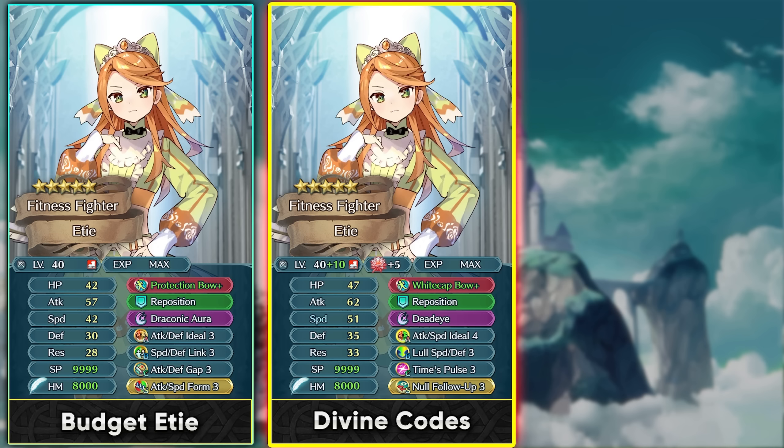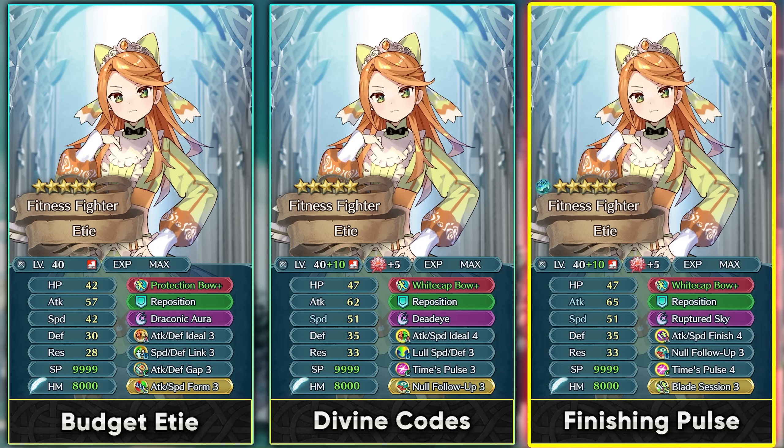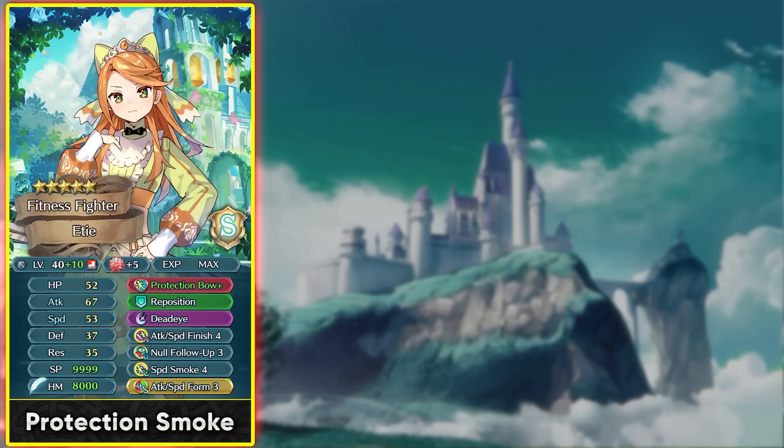For even more investment in White Cap Bow Plus, run Time Pulse 4 so Ruptured Sky or Moon Bow is always at 1 cooldown, triggering on a brave hit for a lot of damage with her high attack stat. With Finish Kill she gets true damage and healing for self-sufficiency. You can also run Protection Bow at max investment with a Speed Smoke build to function in the mixed phase with the guard effect and Finish Kill for longevity.